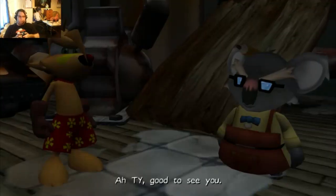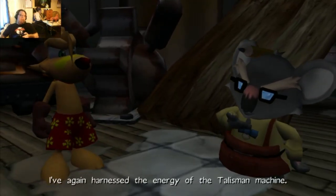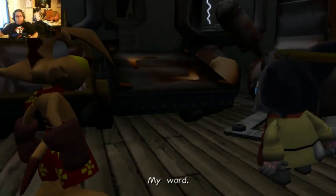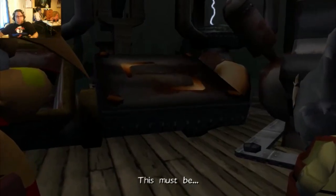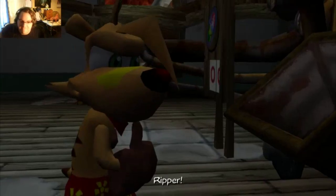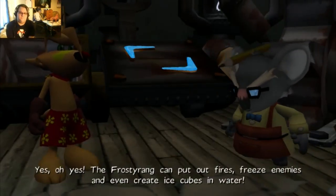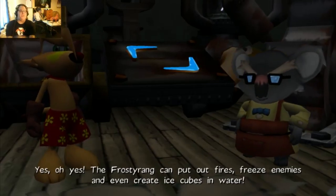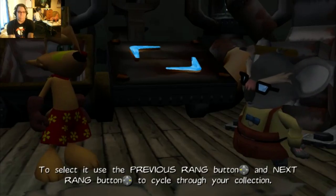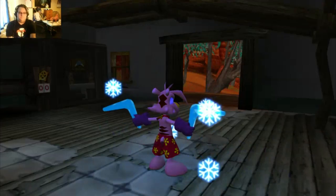Cool. Ty, good to see you. I've again harnessed the energy of the talisman machine. Let's see what we get this time, shall we? My word. This must be a Frosty Rang. A Frosty Rang! Ripper! Yes! The Frosty Rang can put out fires, freeze enemies, and even create ice cubes in water. To select it, use the previous rang. You won't be disappointed.